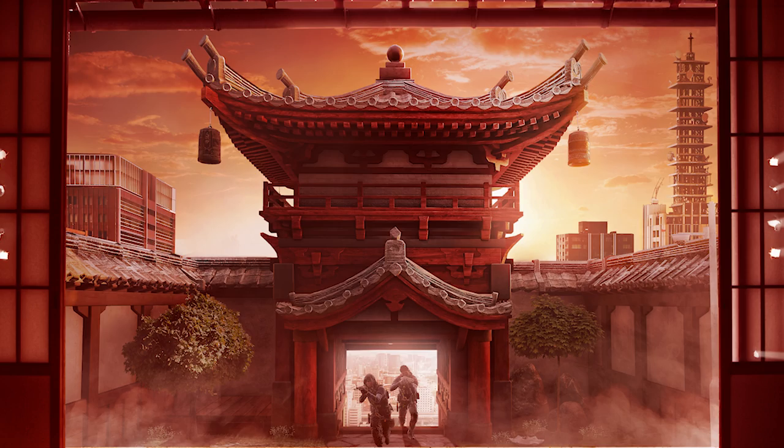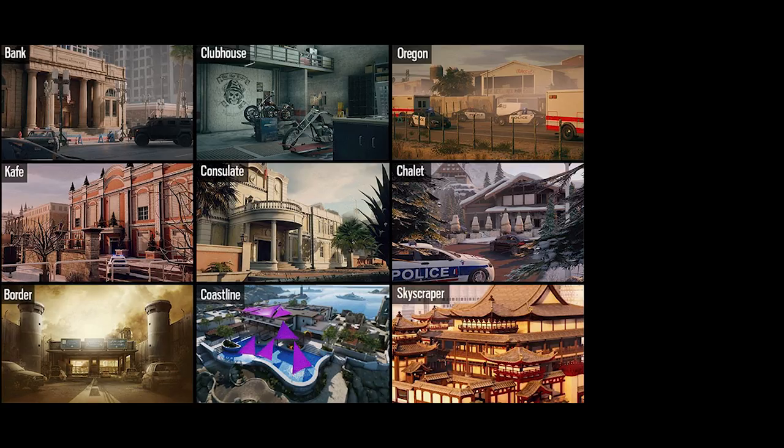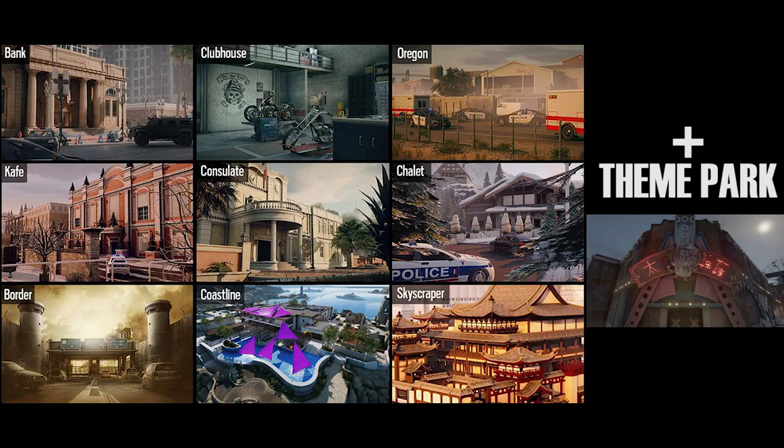Ranked is going to co-align with the ESL Pro League. So the only maps available in Ranked starting in Blood Orchid are Bank, Clubhouse, Oregon, Café, Consulate, Chalet, Border, Coastline, and Skyscraper. These maps have been deemed balanced enough for competitive play based on the ESL Pro League.